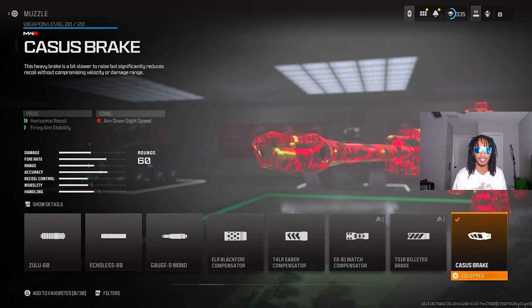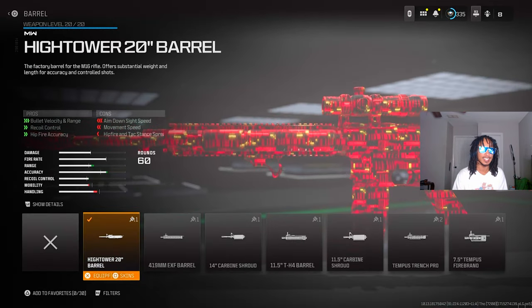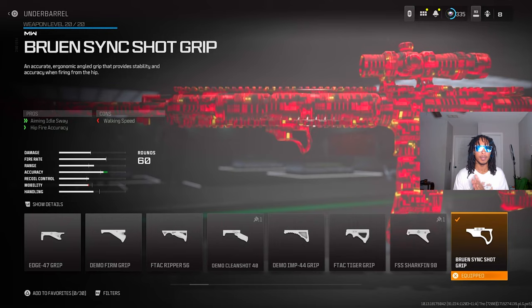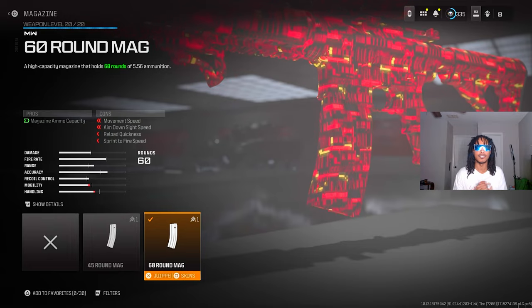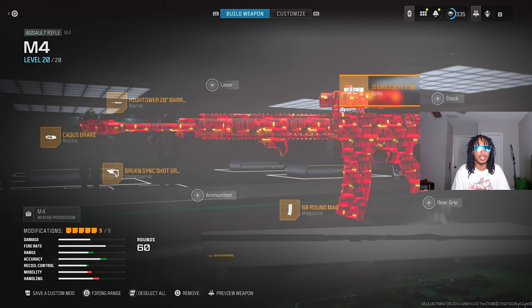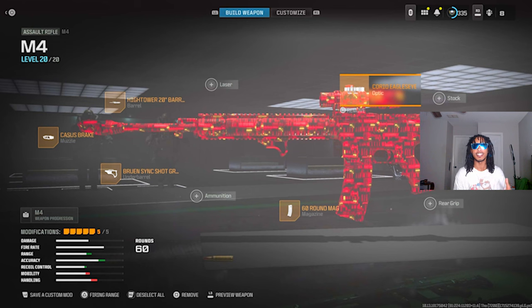On the muzzle I use the Cactus Break, that's good for stability. Then I use the High Tower 20 barrel, and the Brewing Sink Shot Grip for the lower barrel. I use the 16 round mag for good shots, and for the optic I chose this one but you can choose anyone you want. This was my build and it ended up frying. If you try this gun and you're as glad the M4 is back as I am, leave a like on this video.